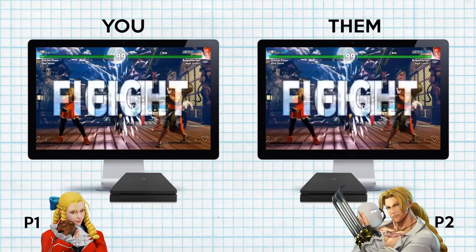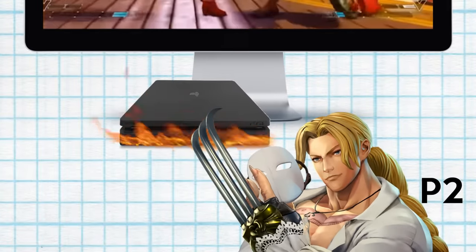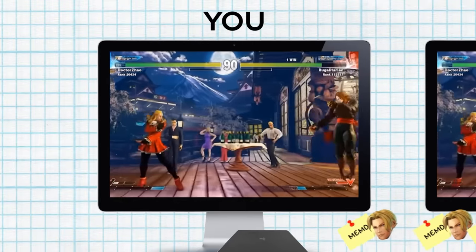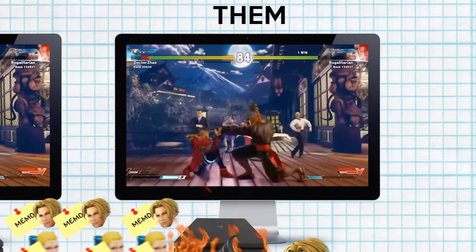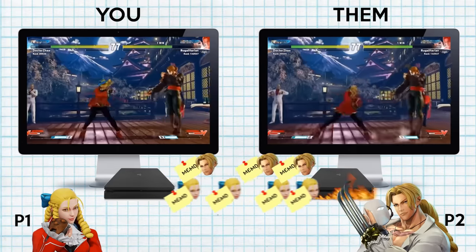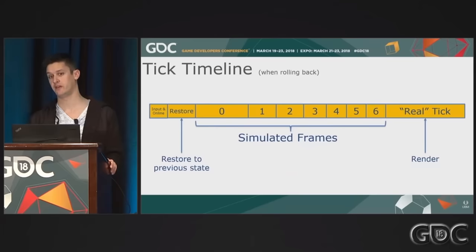There is one more potential problem called rift. Let's say your opponent's console overheats and slows down their game during an online match. This means their inputs will get to you really late, causing massive rollback glitches on your side, while your inputs will get to them ahead of schedule, making their side play perfectly. This results in one-sided rollback. The netcode must correct the rift to make sure both players have a fair fight — if I'm on frame 10 and you're on frame 14, we should probably both be on frame 12 so the rollbacks are the same distance.